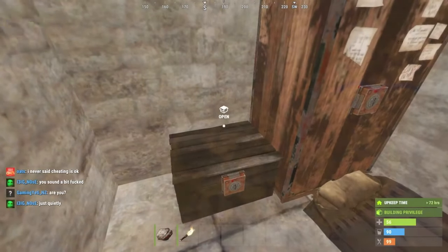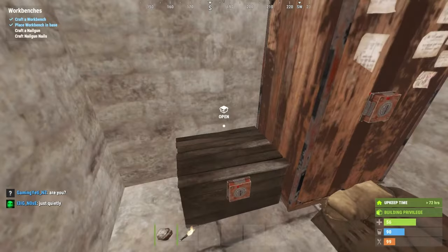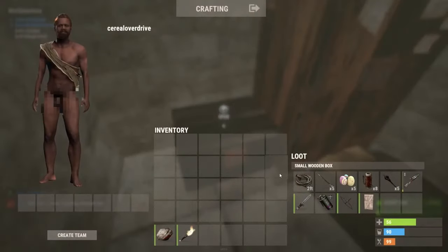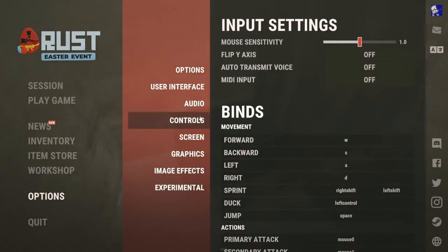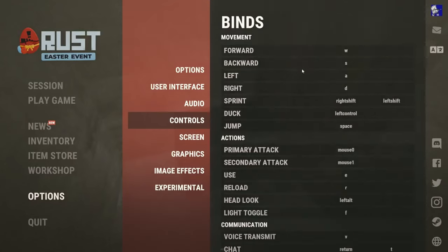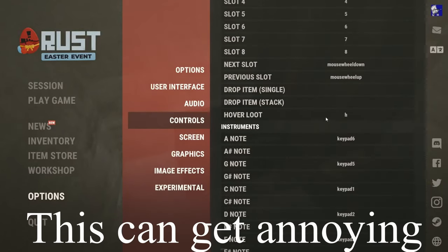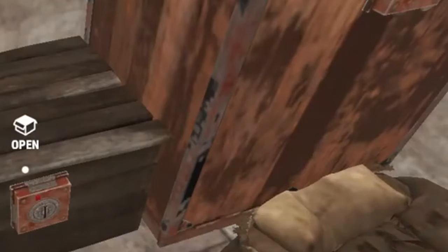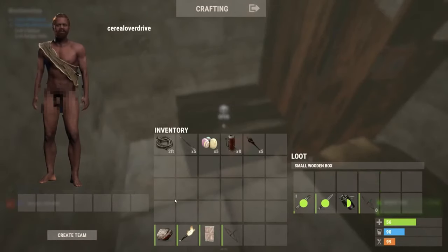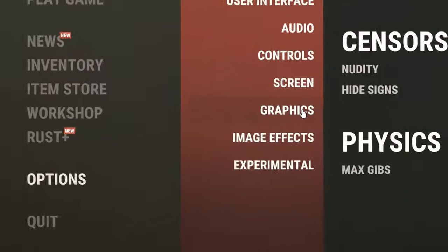A lot of people are going to say you just hit the hotkey called H and then you can fast loot. Well, that's true, but there's a way to loot faster, and a lot of players, even with thousands of hours, still aren't doing this. So go over to options, go to your controls, go over to binds, and then just scroll down until you see hover loot, and then just change that H to left click or left command. That's going to allow you to fast loot just like this. Now you're playing like a pro, or at least looting like a pro. It's the fastest way you can up your game.